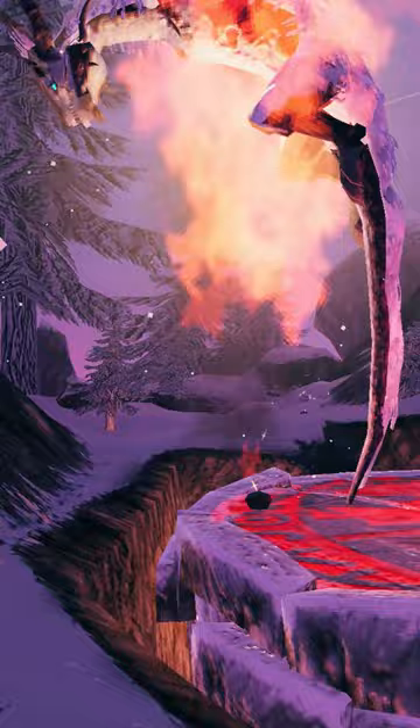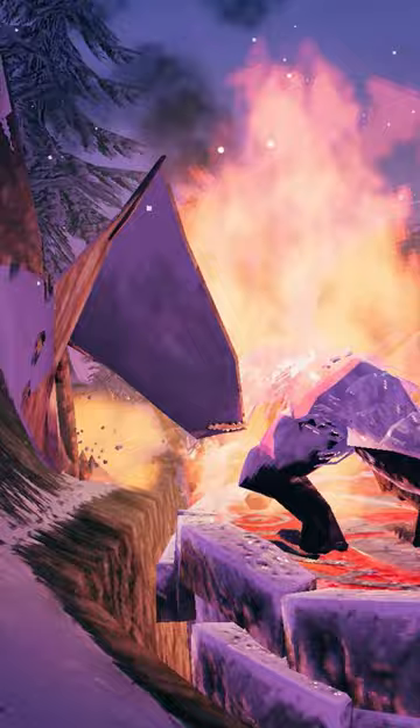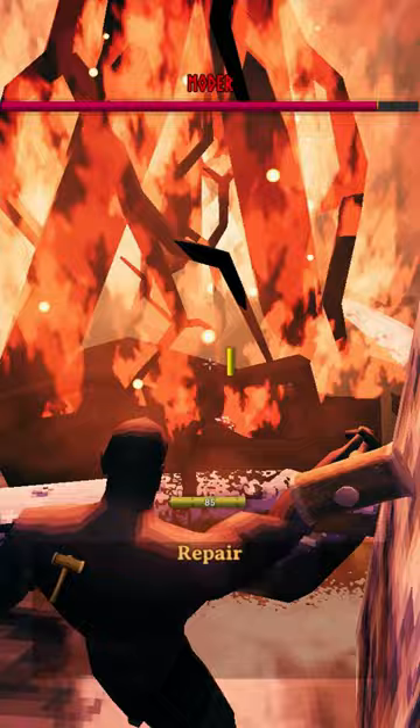The range of the fire damage of the bonfire is high enough that it still sets her on fire even if she's not directly touching it. We can then shoot arrows and throw spears through the hole at Modder, whilst periodically repairing the bonfire to make sure it doesn't get destroyed.